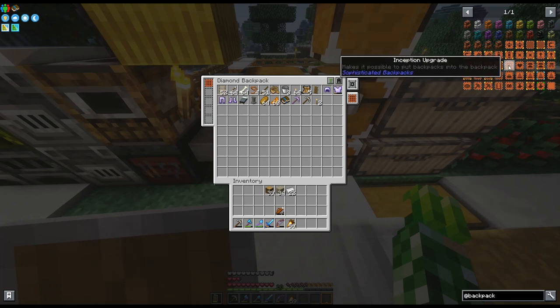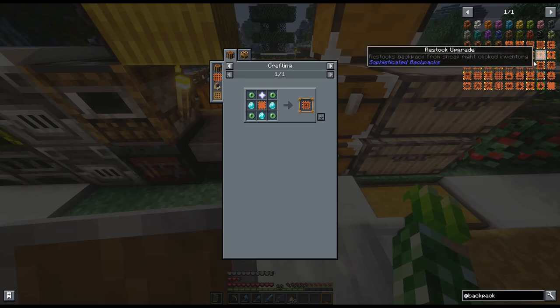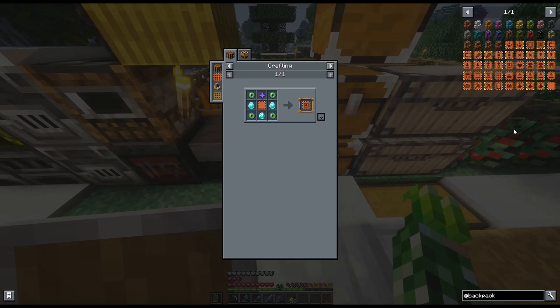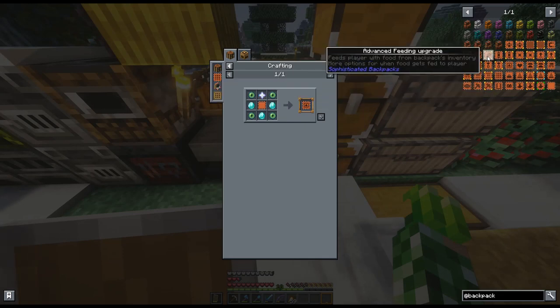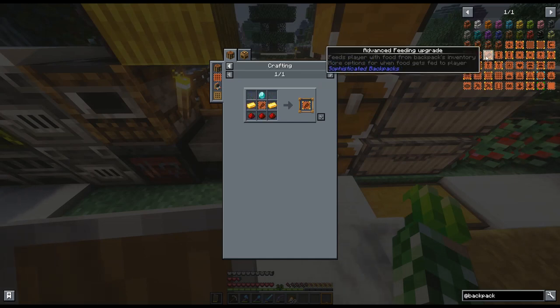There's a stone cutter upgrade. Also one that makes it possible to put backpacks inside the backpack — oh my god I kind of want that one. You need another nether star for that, of course. You can also store energy in your backpack — that's cool. There's also voiding items and a pick-up filter upgrade. I think the only ones I really want are the feeding one, the stone cutter one, and the inception one.